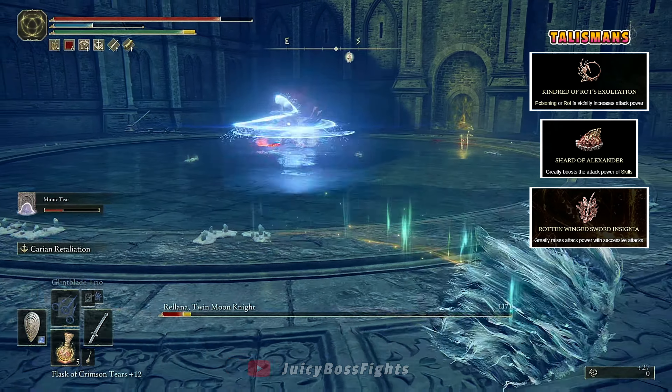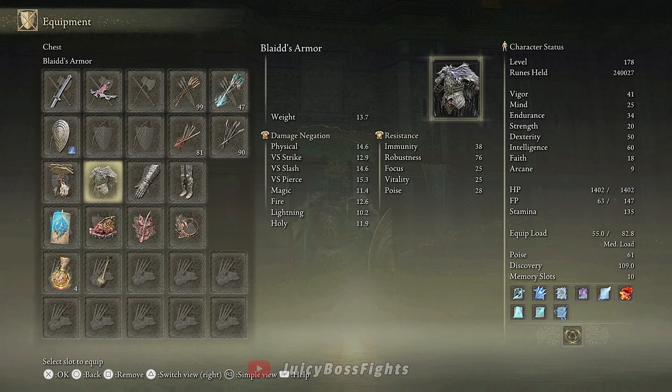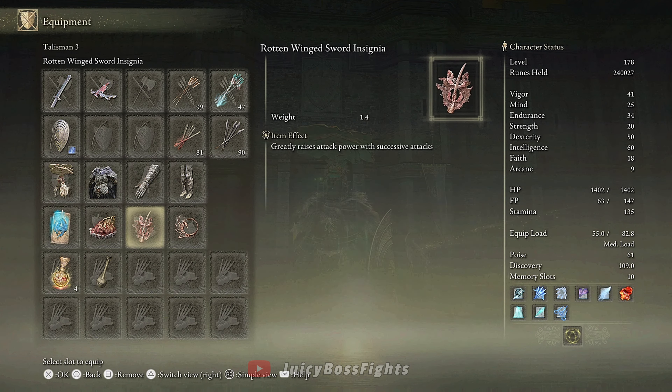From here you can just let her rot away or watch Mimic finish the job. As for the Mix Physick, I'll be using the tear that increases stamina recovery speed and the Magic-Shrouding Cracked Tear to increase magic attacks, but you can change this to the tear that best increases your stats. I'll show my full setup so you can see exactly what I used, and if the video helped, leave a like and subscribe for more — I'll see you guys in the next one.